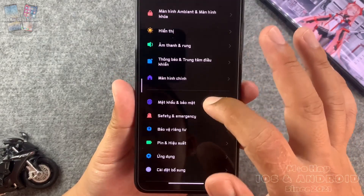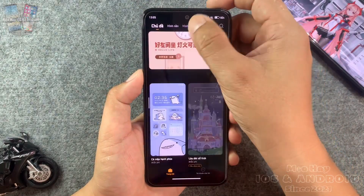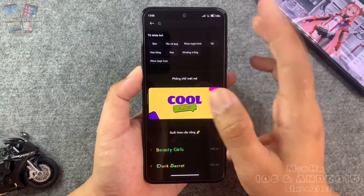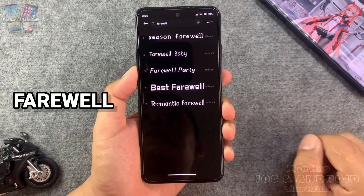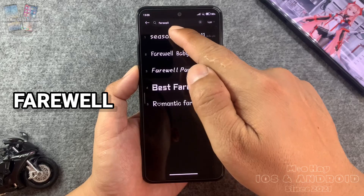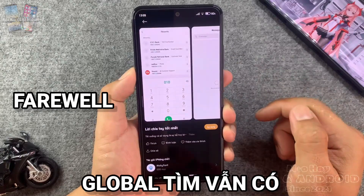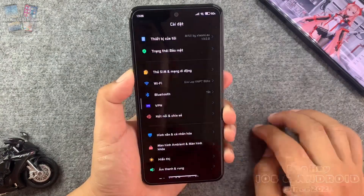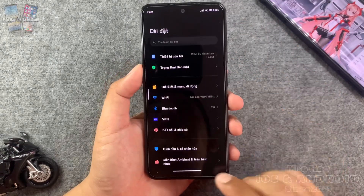Để xem phong chữ, các bạn vào Chủ đề, bấm vào phần Phong chữ, bấm vào kính lúp tìm kiếm, gõ 'parallel' và tìm phong chữ Best Parallel. Áp dụng vào sẽ được giống như trên màn hình của mình — mang hiệu ứng gaming rất đẹp và hoàn toàn không bị lỗi tiếng Việt.